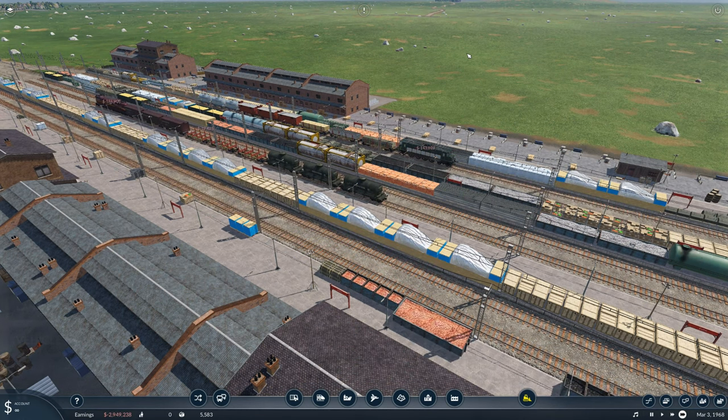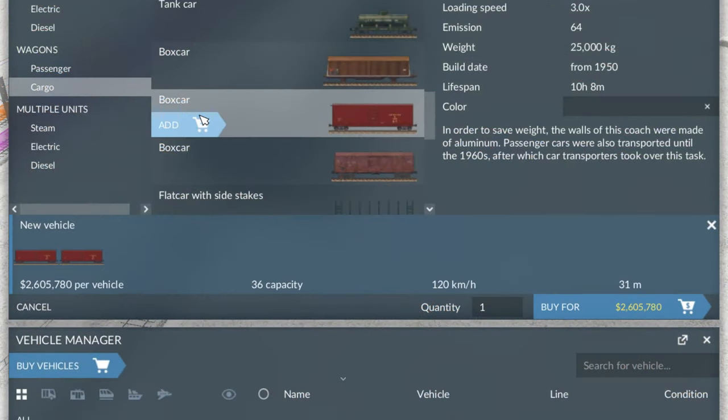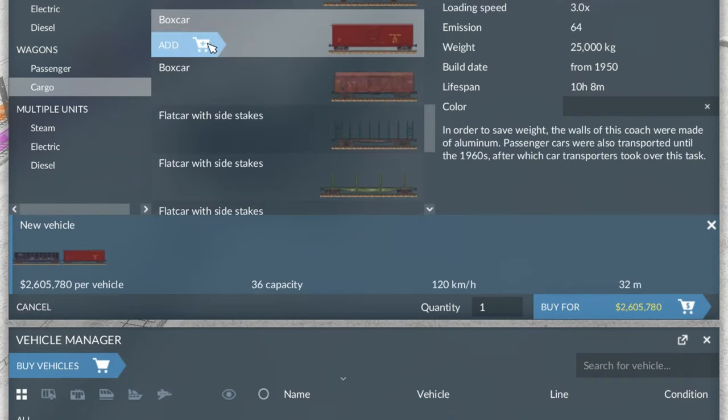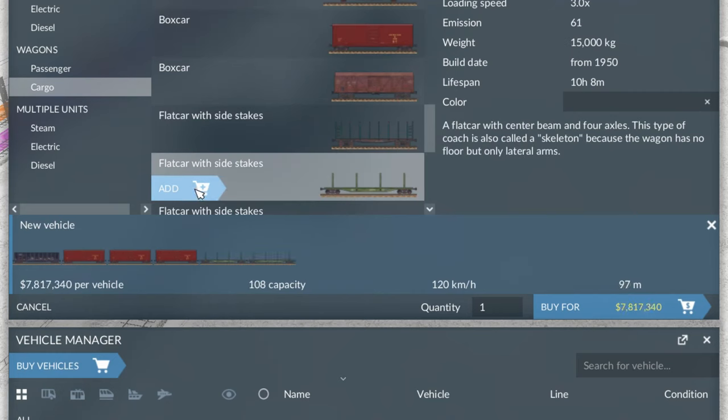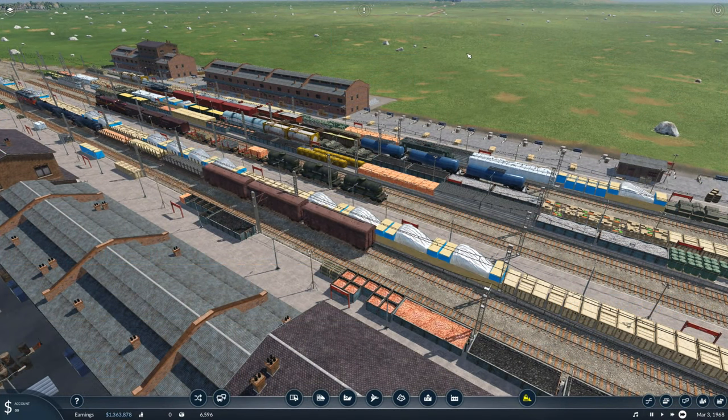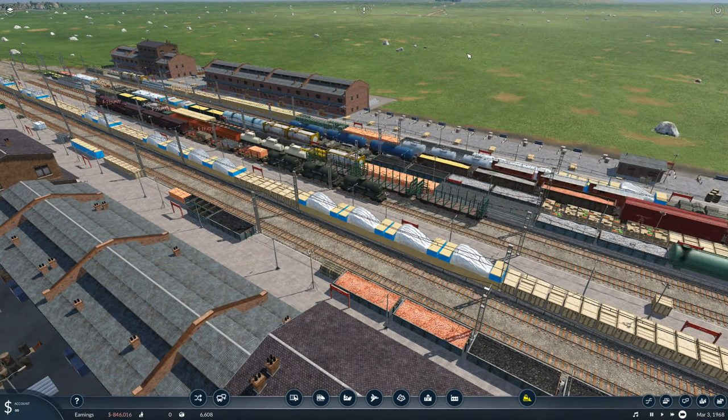Because the big trains are no longer going to be all boxcars or all hoppers. You are now going to start seeing mixed consists — hopper, boxcar, boxcar, flatbed, flatbed — all on the same train. Something like that on the same train, which is brilliant to see in this game, because it is actually a very rare occurrence in the current state of Transport Fever.